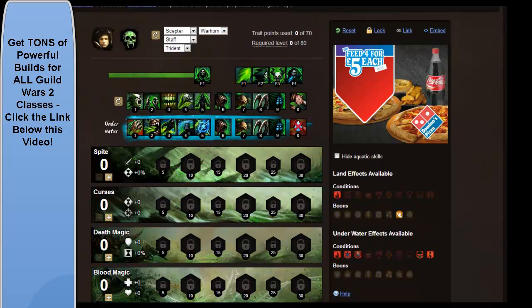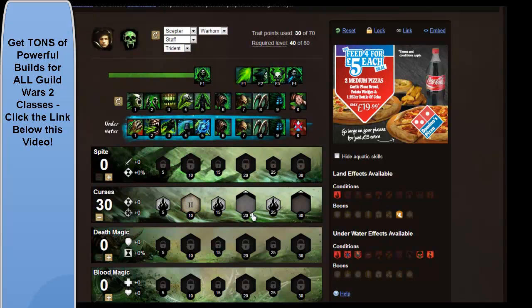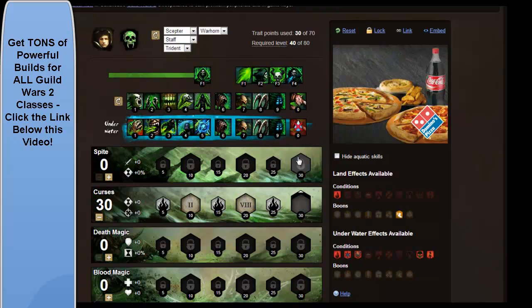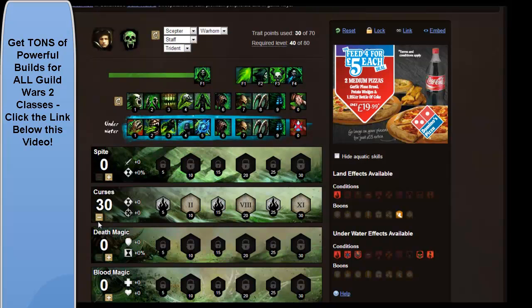So let's move on to the Traits. Curses is the first tree you want to fill out — put 30 points on there. For the slot skills you want Haemophilia, you want Banshee's Wail, and you want to finish up with Lingering Curse. Basically that gives you increased critical chance and condition damage, and those slot skills increase your damage even further.